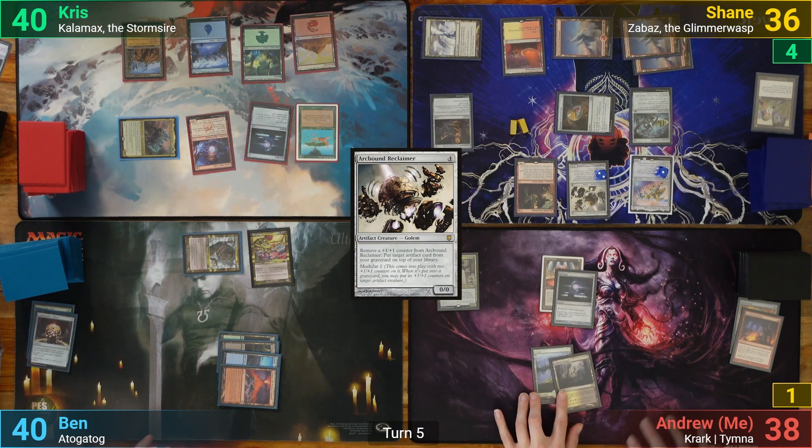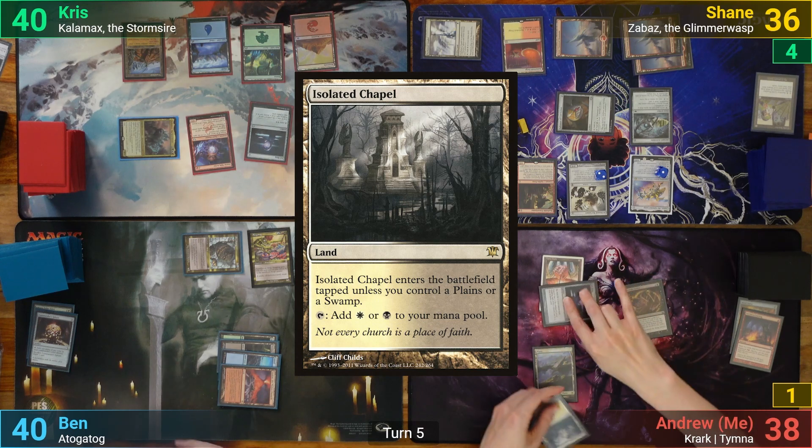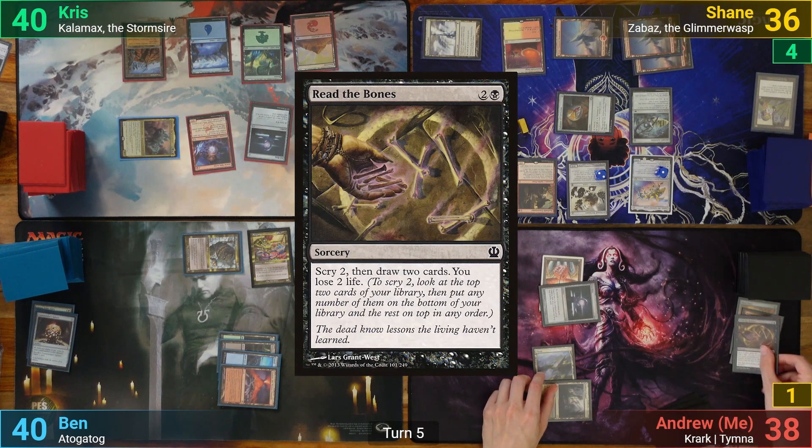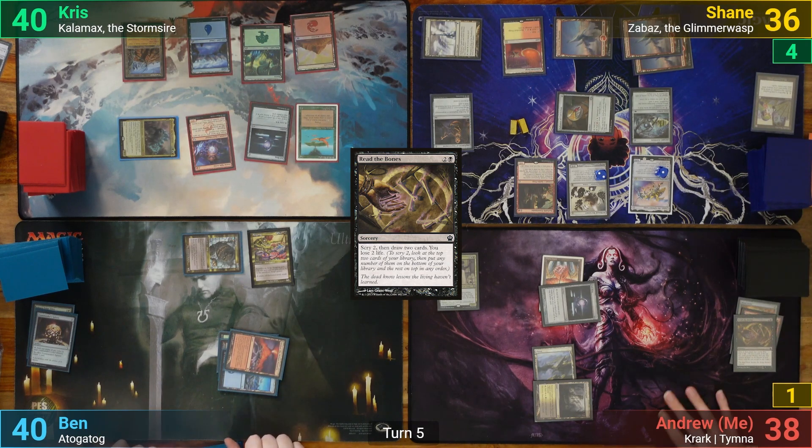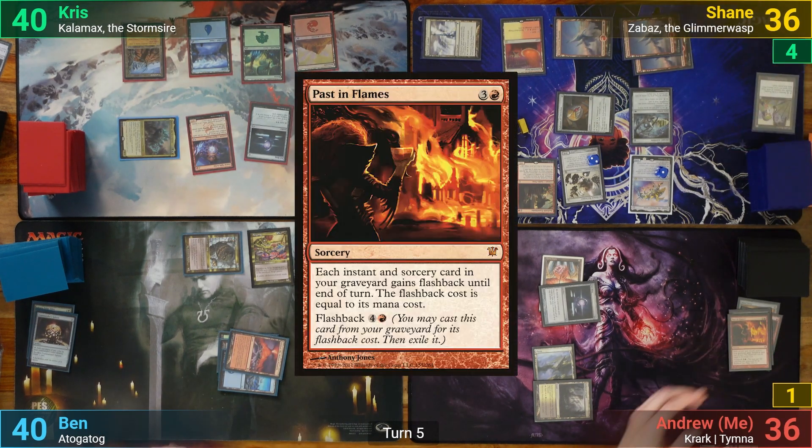I finally draw my second land on like turn 6, playing an Isolated Chapel, which thankfully lets me cast Read the Bones. I quickly scry the top 2 cards to the bottom, draw 2, and lose 2. I then pass turn, discarding Past in Flames to hand size.